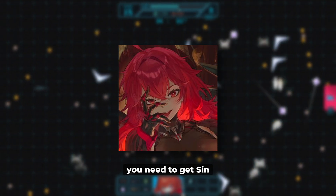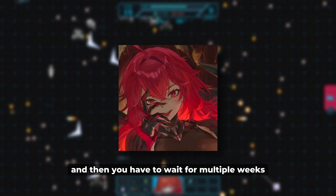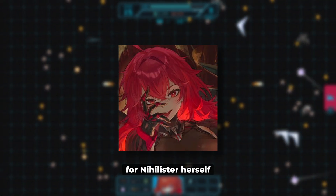To get Nihilister, first you need to get Sin, Quincy, or Guilty. After that, you need to clear chapter 20 stage 31. And then you have to wait for multiple weeks or even months to complete the liberation for Nihilister herself.